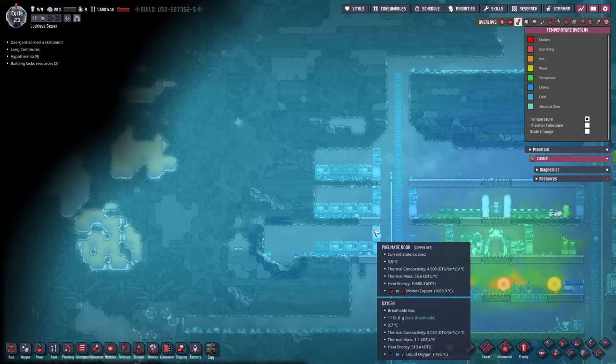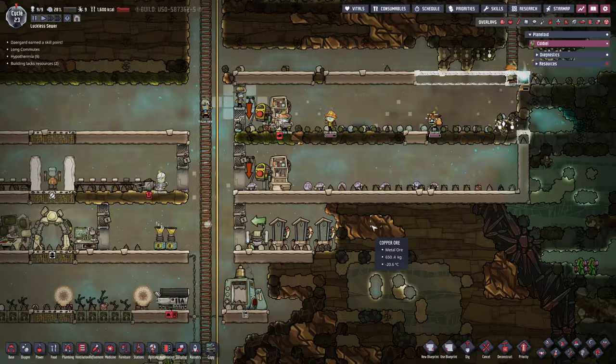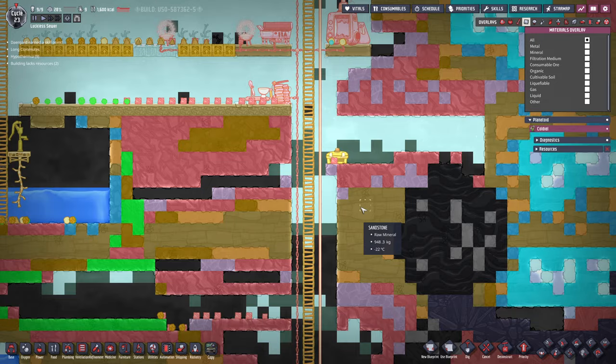Let's take a quick look in our overview right here. We don't have a lot of heat to work with. Of course, we are on Rime. All we have currently are those two space heaters, and that is not a hell of a lot. Mealwood doesn't need a hell of a lot to be happy — it just needs some oxygen and some air pressure. Carbon dioxide works as well, so we don't have to be careful about how high or low we build it.